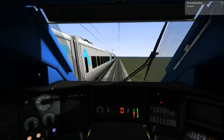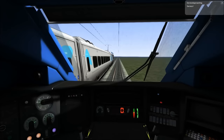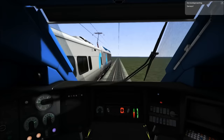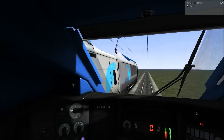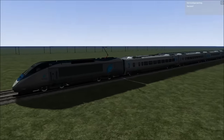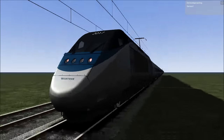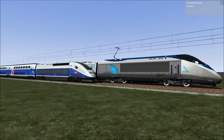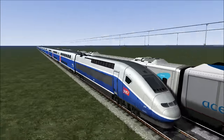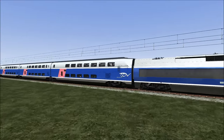Welcome to Train Simulator 2017 and today we're going to be doing one of the big ones — we're going to be doing a race. As you can see, pulling up in the station right now is the Acela Express from the United States of America, and I am going to be beating this American locomotive in a French diesel electric, the TGV, which in my words looks better — and it is better.